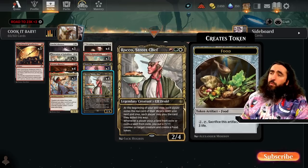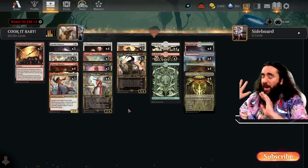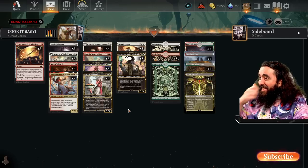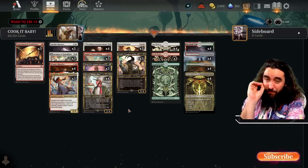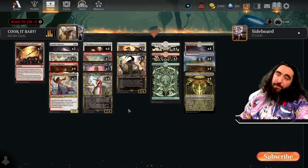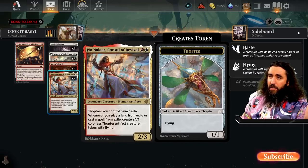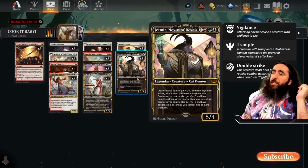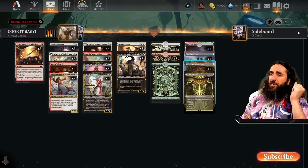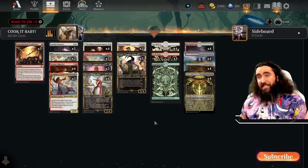All the life gain we get will also help us against Mono Red! And if they destroy your stuff, we still have Serra Paragon, bringing back everything except Jetmir. Wedding Announcement also draws us cards. Also, Nahiri's Warcrafting makes you a Samurai if you pay the cost and exile — so you can trigger Rocco twice and trigger Pia Nalaar twice! Land-wise we have 4 plains, 3 mountains, and 1 forest, plus all the dual lands. This is Cook It Baby!